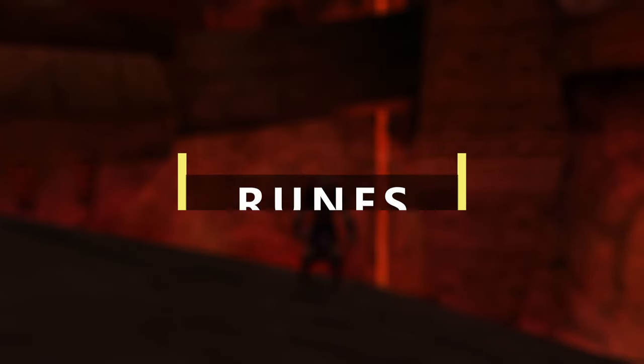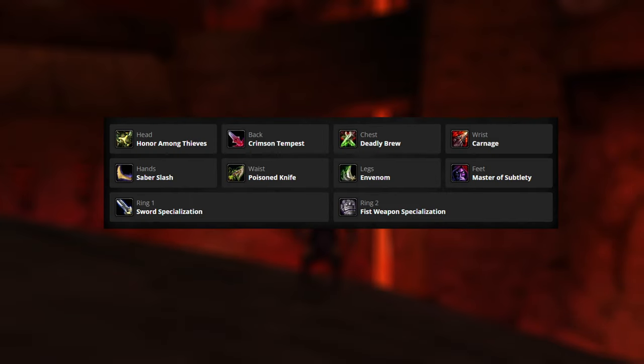For the runes, we'll be going with the following changes. For the head, we're going to be going with Honor Among Thieves. This is because Focus Attacks got nerfed and only gives you two energy instead of three. For the back, we're going to be going with Crimson Tempest. This applies a bleed effect to all enemies in eight yards and is a finishing move, so it doesn't have the long cooldown like Blunderbuss and doesn't have the energy cost of Fan of Knives. So this is going to be a go-to AOE ability for us.